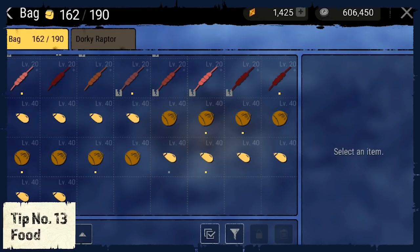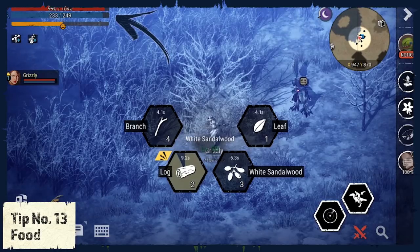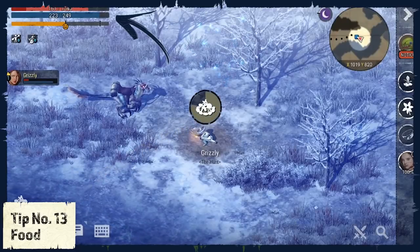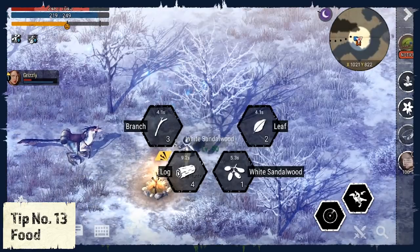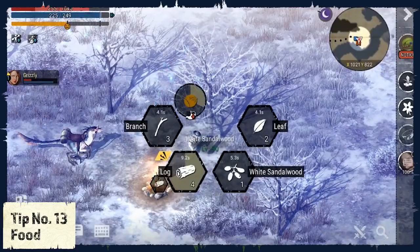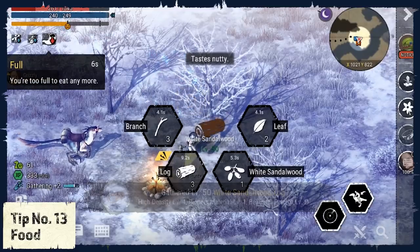Tip number 13: Food. Always bring enough food. You need energy for almost every move you make — whether it's gathering materials, fighting animals, or crafting weapons and goods. Especially when you are in a battle, you want to be energized to use your abilities. A little trick is that you can actually eat while you harvest or build. To save you some time, I recommend you eat as soon as you can while you are gathering materials.